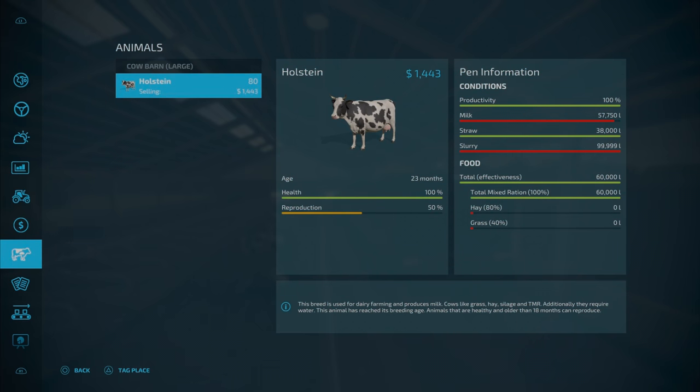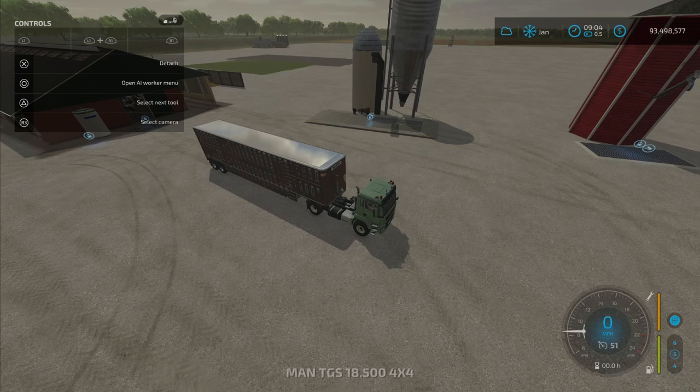Straw capacity is 38,000 liters, which is kind of an odd number, but there it is. So your capacities are: milk 60,000, straw 38,000, slurry 100,000, and food is 60,000 liters maximum.